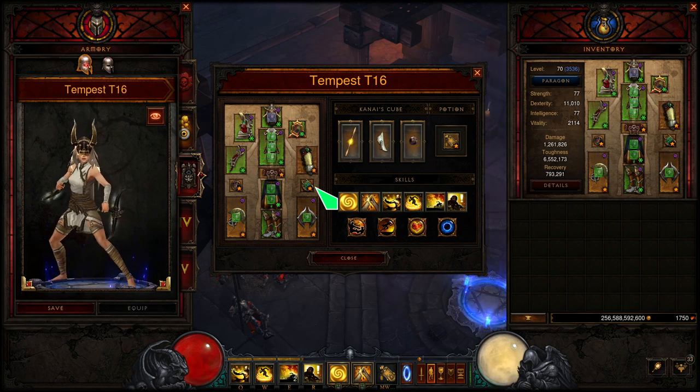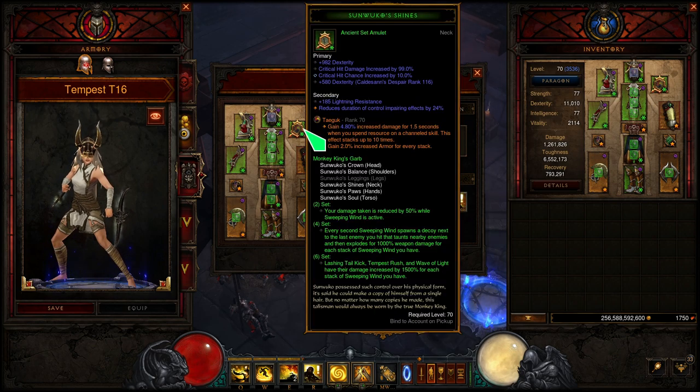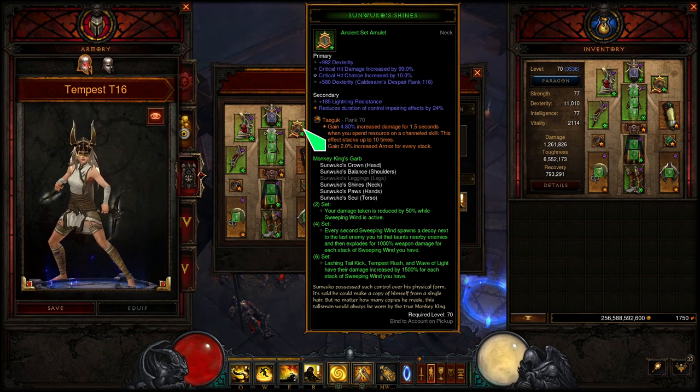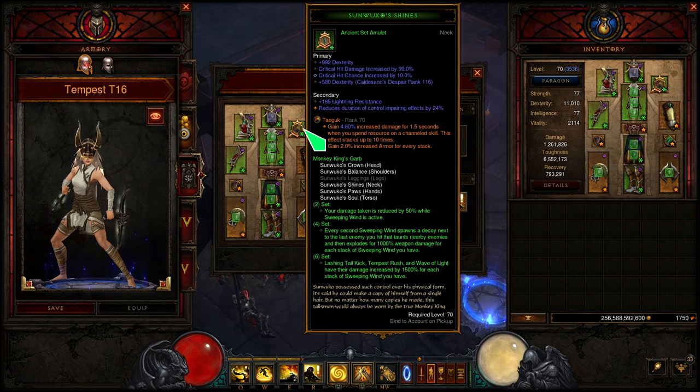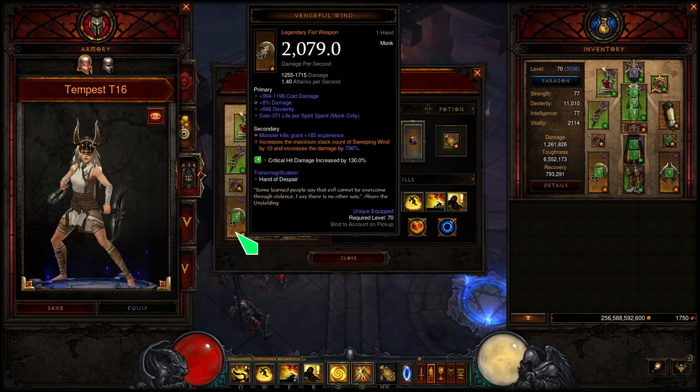I've tested this in a lot of rifts and it always worked out fine once I figured the build out. The Sunwuko's Chance neck piece is part of the set, so it's helping out with the set piece bonuses — very important to have. And then we can get into the weapons.